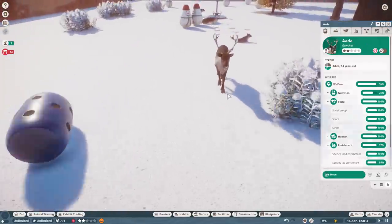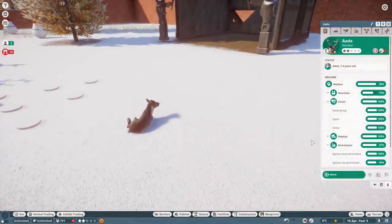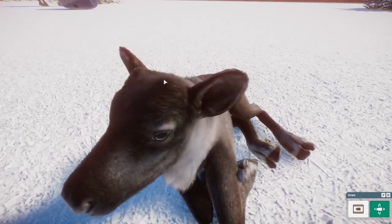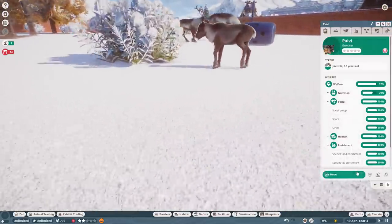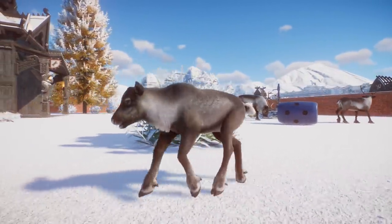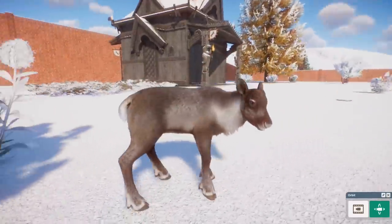We do have some females knocking around — there's Ada right there, looking adorable. We also have some babies. You're going to see the babies for all four new species today. You can see just a little bump where the horns are going to be down the line. Super cute. There's Pavey, our baby reindeer. I just want to show you all these animals and get onto the construction items as well. Look at the little fluffy tails, like a bunny rabbit.